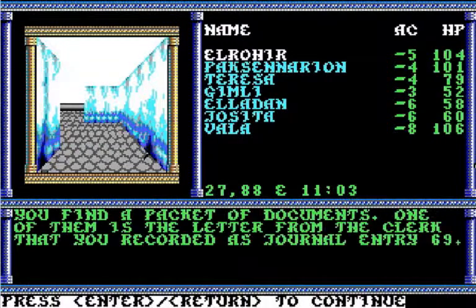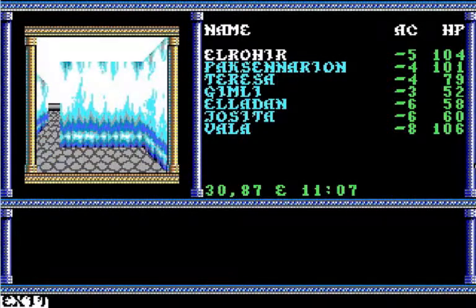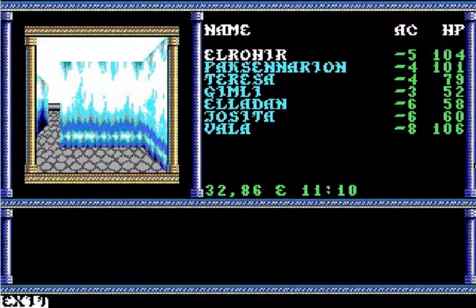You find a packet of documents. One of them is a letter from the clerk that you recorded as journal entry 69. So, have we seen this letter before? Yes — this is the one where Grognak Ulfrim had offered Sasha a job as his personal scribe if this deal with the Black Circle works out. We've seen that before. The clue book says it's a letter from the clerk to the mayor, but no, it's basically a letter from the mayor to the clerk.